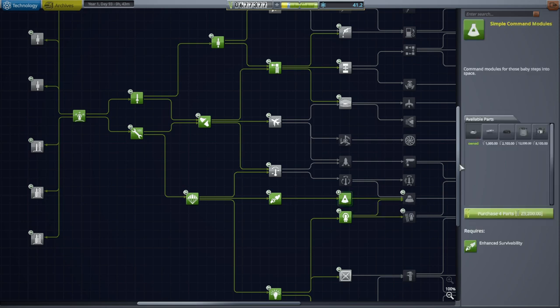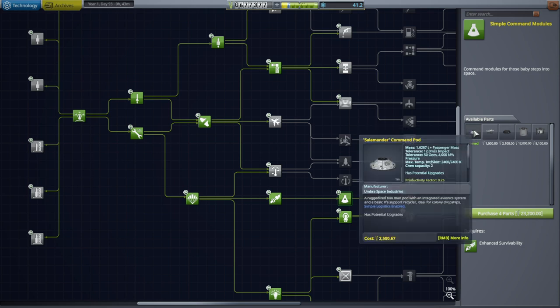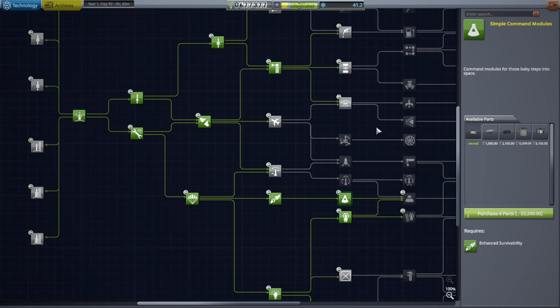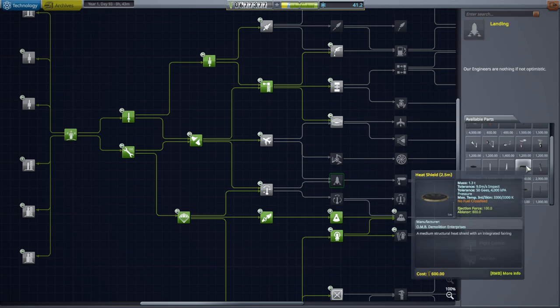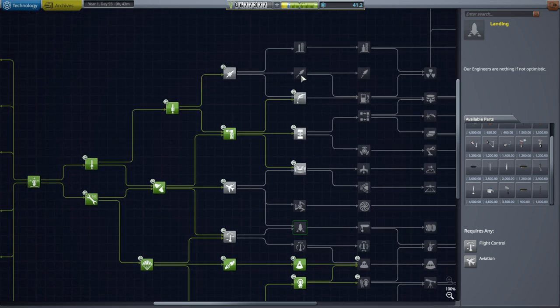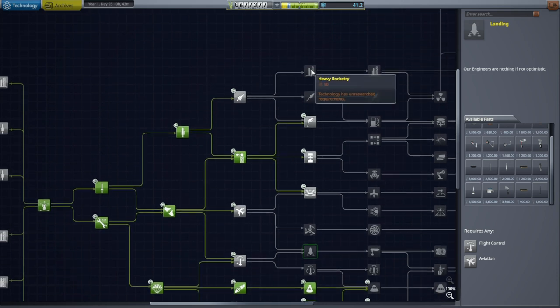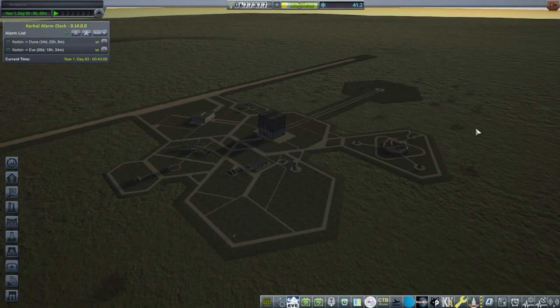I have unlocked the pod that I wanted to get, and that is the Salamander Command pod. I forgot that it is a 2.5 meter pod, and it is also pretty heavy for our current limitations. The problem is that we don't have 2.5 meter heat shields — those are under the landing category, so we would need another 90 or so science to get that. We can't really use the Salamander pod for its intended purpose yet because the whole point is that it was more protected against heating, but it'd be silly to test that without a heat shield.